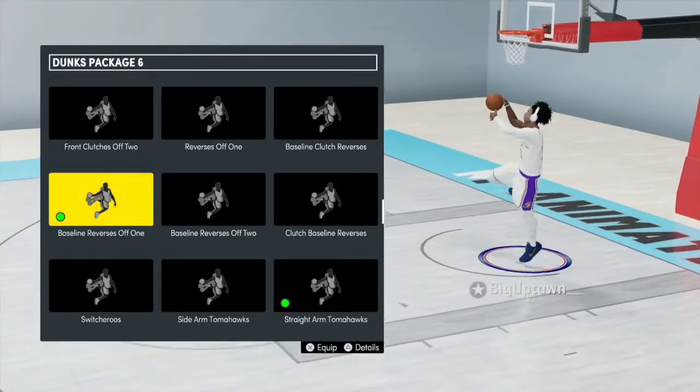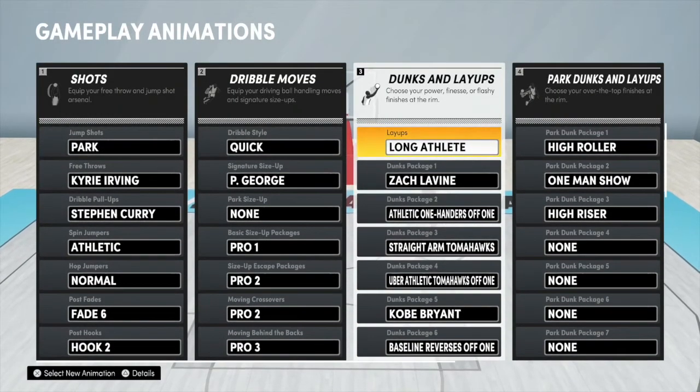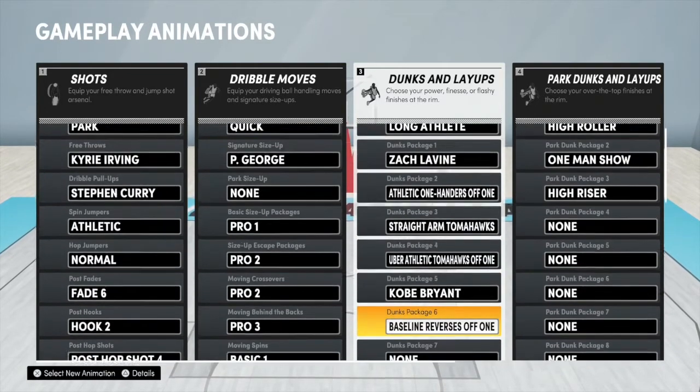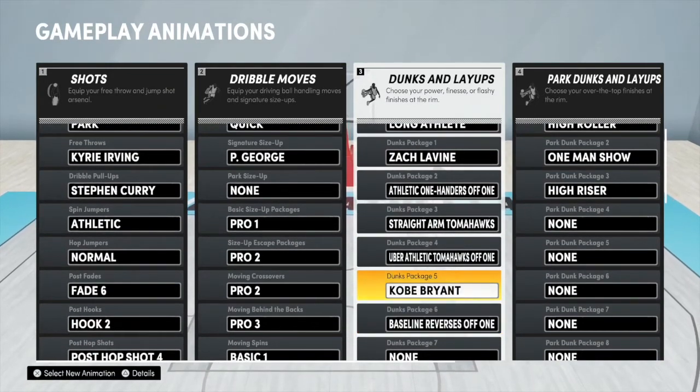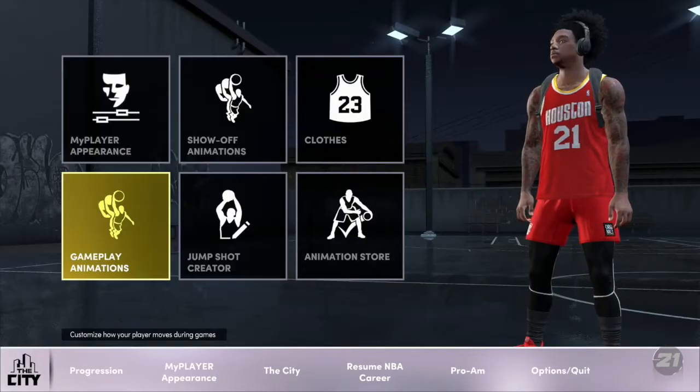If you want that extra security, you can run baseline reverses off one or off two, whatever you're more comfortable with, but I think I catch more bodies off one. These are the five or six animations you're gonna want to use — really five, because you want to run the reverse off one, which is in the Kobe package.